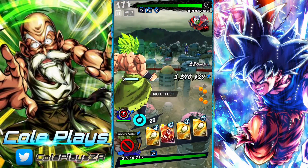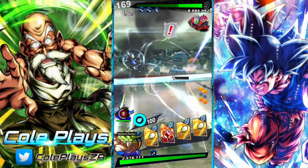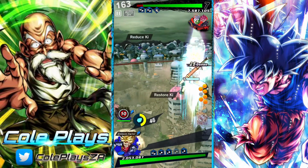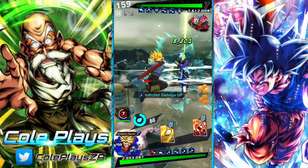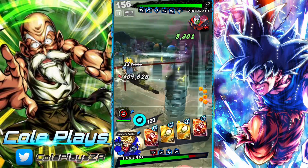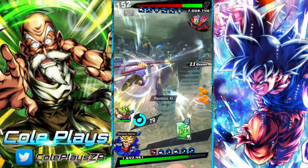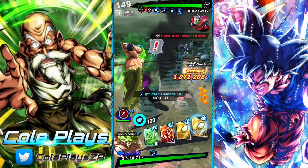Trunks' ability to buff teammates, heal teammates, and reduce debuffs is pretty good and could be useful on a lot of teams, though it's a bit situational depending on who you're fighting. He brings a lot of utility: attribute debuffs on the enemy, removal of debuffs for yourself, removal of buffs for the enemy, healing for your team, and shortening of substitution count. Future is a tag that's always getting buffed, and Vegeta's Clan also always needs help, so the synergy is good.